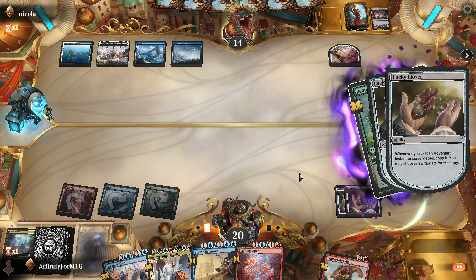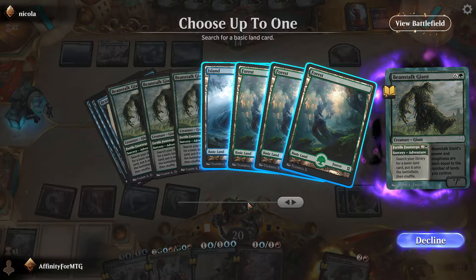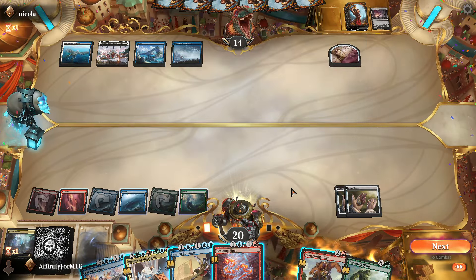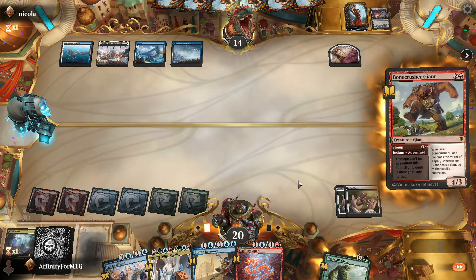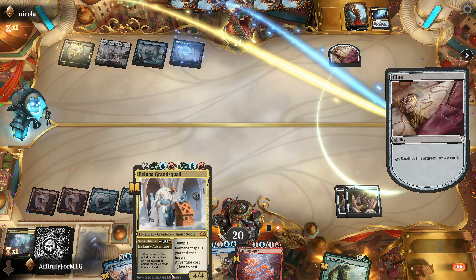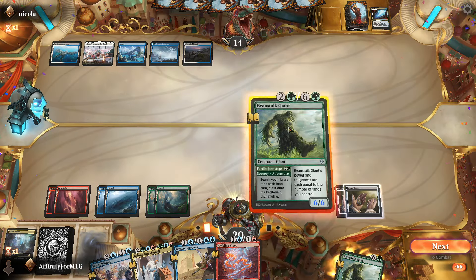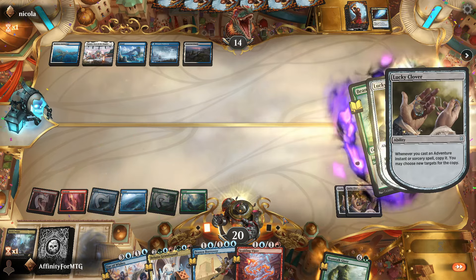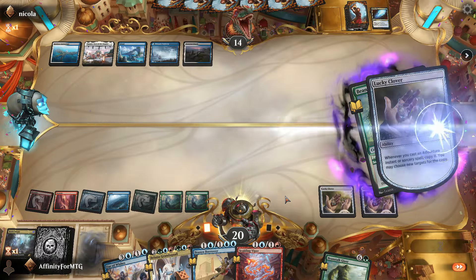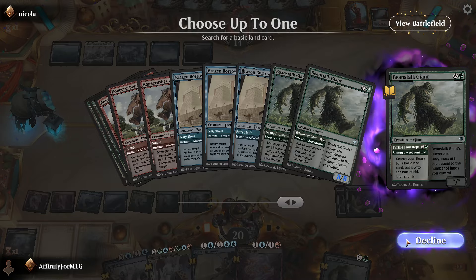That's pretty good — we get a ton of lands. This is exactly what I said: if they don't counter it, we get 3 untapped lands, so it's basically free. We can run out of basics super quick. We'll get a mountain for Bone Crusher Giant, an island, and a forest. That is a lot of lands. We'll play Bone Crusher Giant — get it countered. Yep. Alright, we have 6 lands now.